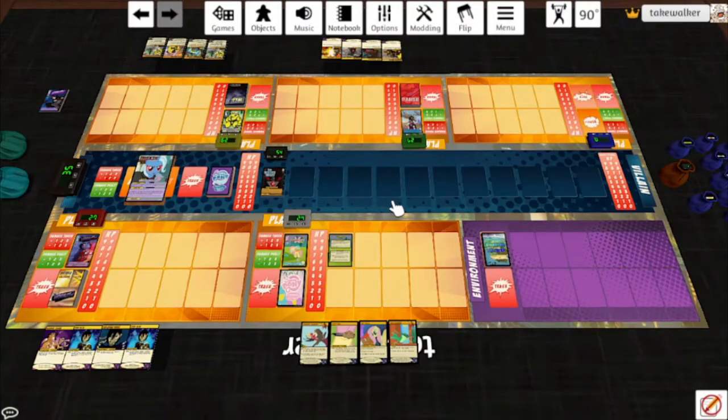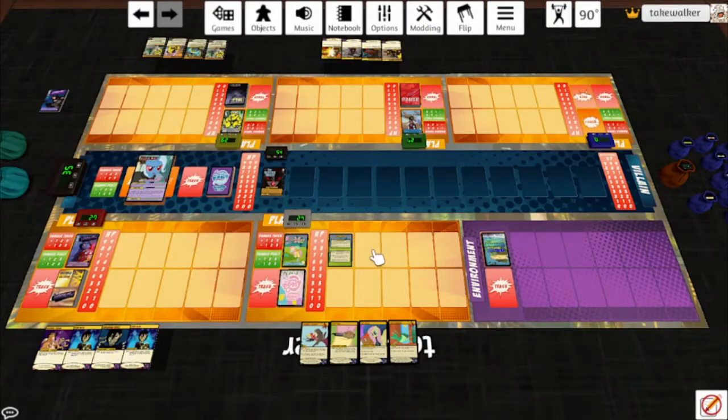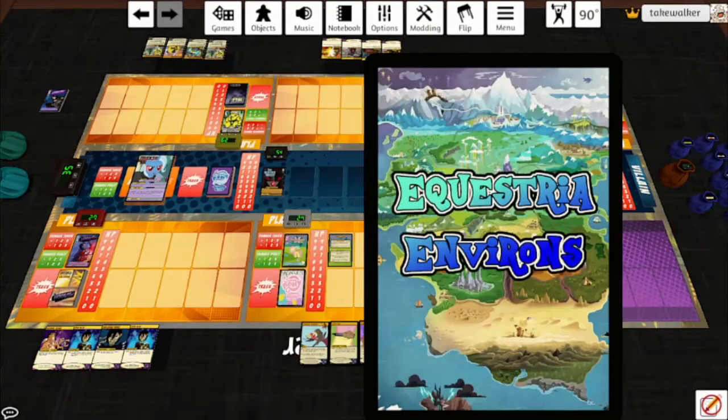The variants are still being worked on, but the main decks are done, and so I can show it off today. Our villain for the day is the Great and Powerful Trixie. Our hero is Fluttershy, and the environment is called Equestria Environs. It is basically a tour of Equestria, all the strange and terrible places it contains, and all the horrible monsters that live there.